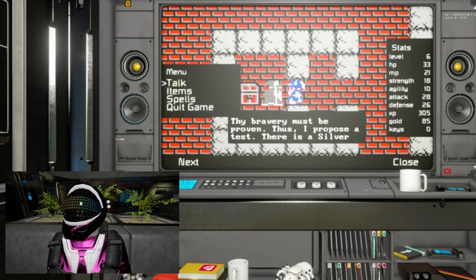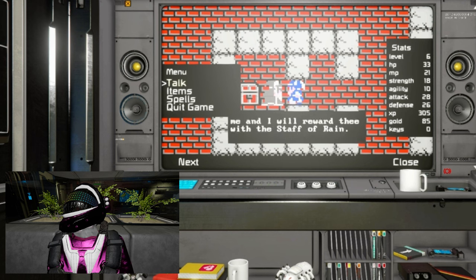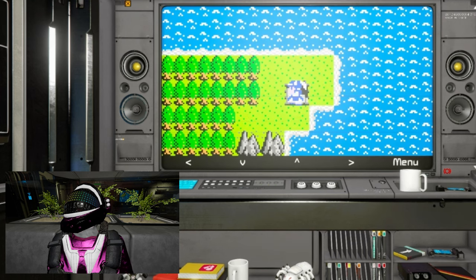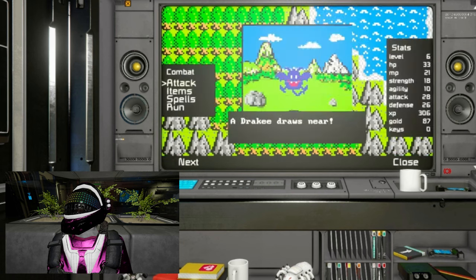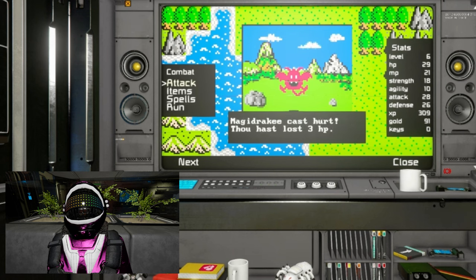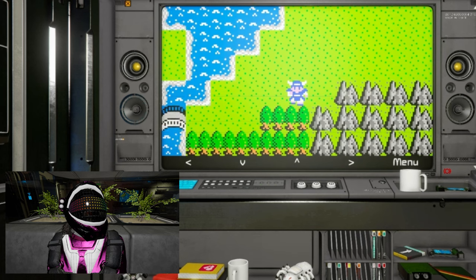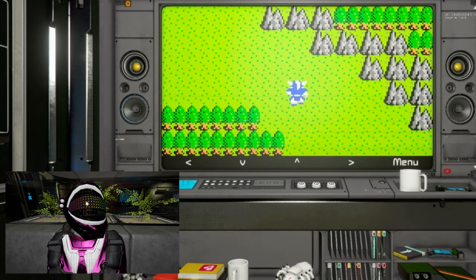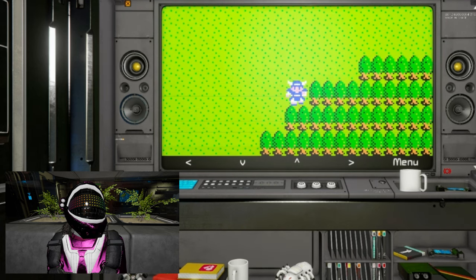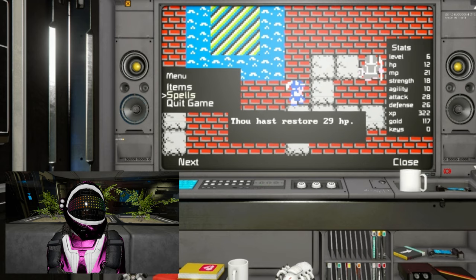Thy bravery must be proven. Thus, I propose a test. There is a silver harp that beckons to the creatures of the Dragon Lord. It seems the path to the silver harp is blocked for now — I'll need those magic keys to unlock doors in Garenham and possibly Garen's grave. Unfortunately, those keys are still a ways off. So it's back to the familiar grind for gold, paving the way toward affording that hand axe.